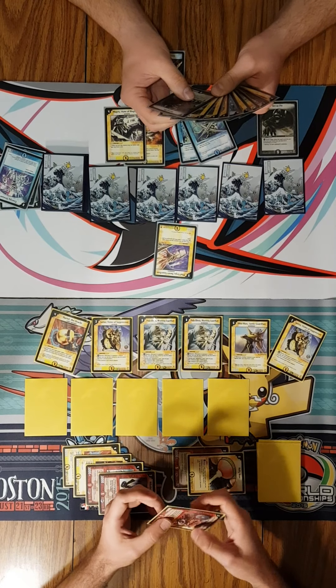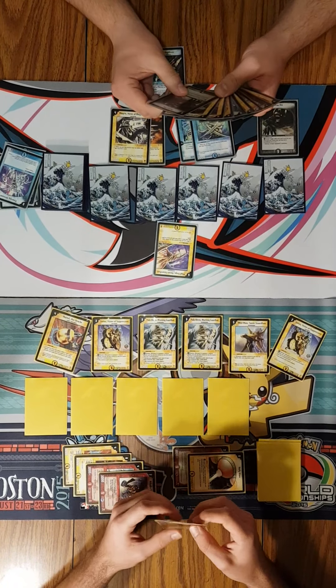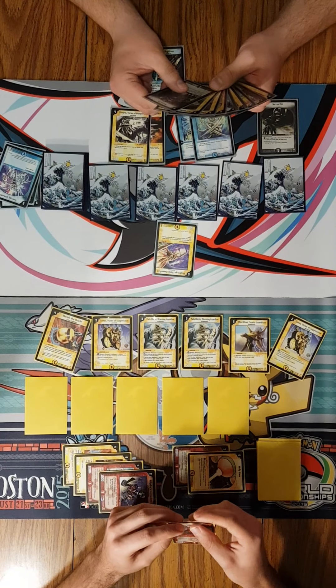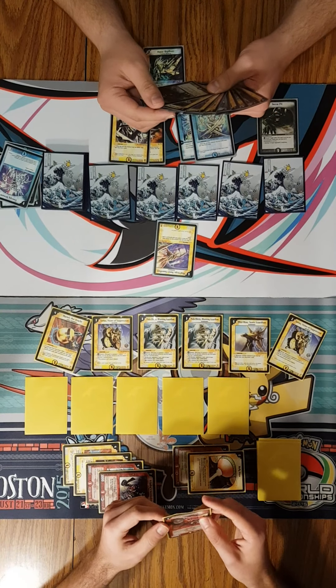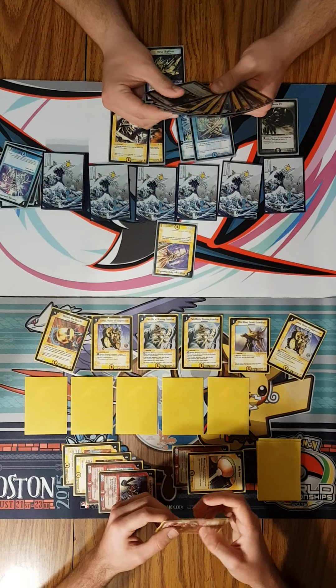Diamond Cutter — it would be... So, Diamond Cutter, guys, is a card that allows all blockers to attack. Any card to attack. So it would be Mass Extinction on my side. So Diamond Cutter actually trumps Narya's effect too — so it is a good combo.